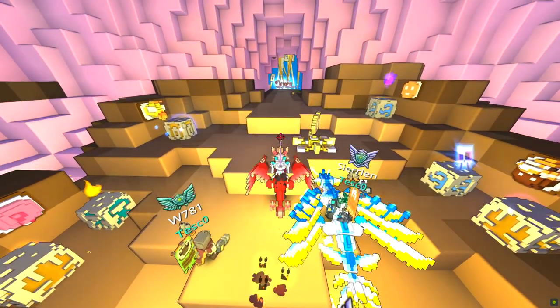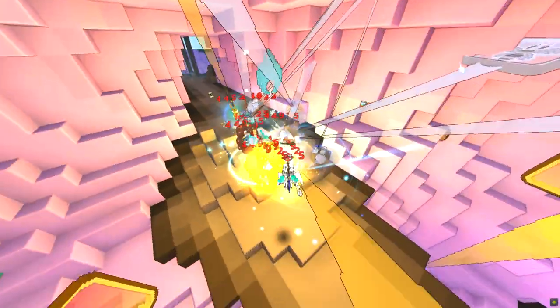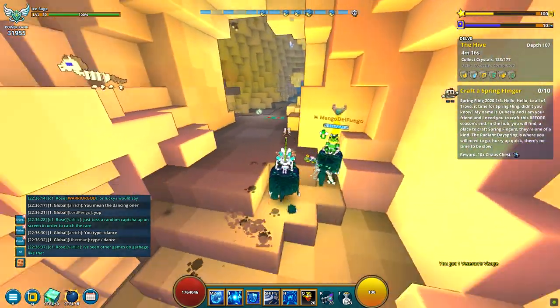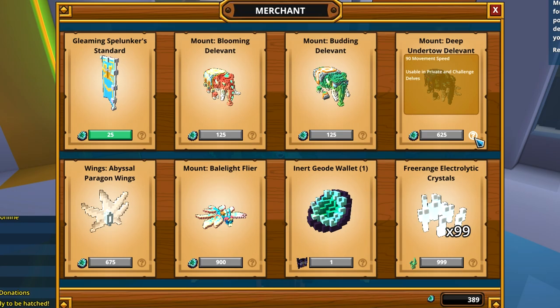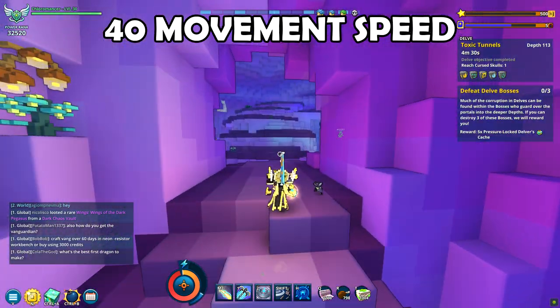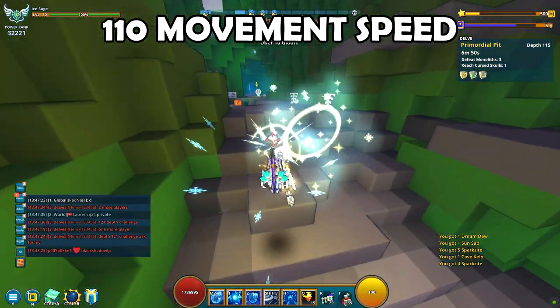Delves and mounts: in the public delves, you will be free to use whatever mount, dragon or wings you have — there are no limitations. Yet private and challenge delves are limited, and the mounts or wings you can use there are the ones you can buy from the merchant for Inert Geode. The first two mounts are quite slow until you combine them for mastery, and the third mount is a better option. The wings are also nice. Yet if you don't want to be slow, I suggest you re-roll your gear to get more movement speed on it and be faster.